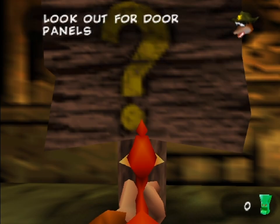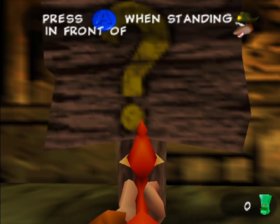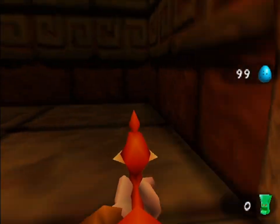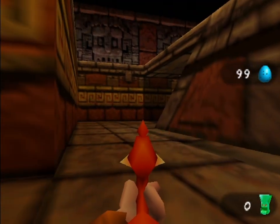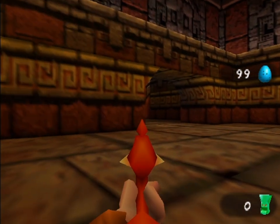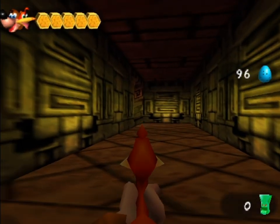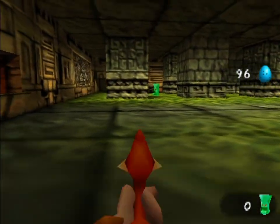Look out for door panels in the walls and press A when standing in front of one — so press jump to open doors. I just heard a door sound. This is like a full-on maze, and there's a cat meowing. I had completely forgotten about this. Let's shoot a cat in Gladiator Armor. There you go, that happened.